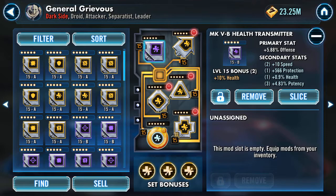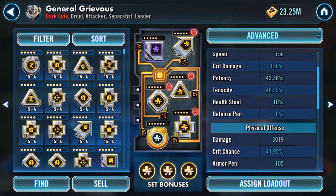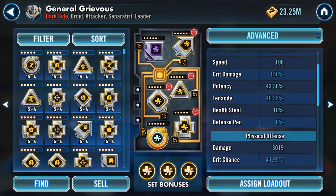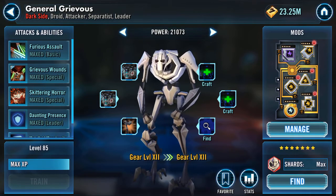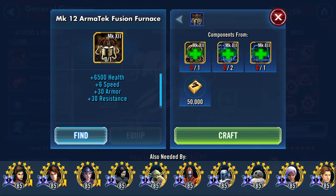I'm trying to combine it with a bit of speed as well. There's only 0.9% health on this one but there's a big chunk of potency — not that he needs it that much. Maybe he does, 43.36%. The main stat is health, which I thought was quite good. I like the 360s at the end there — he's Doctor Evil, droid evil.